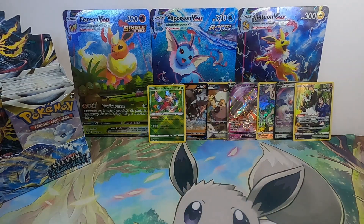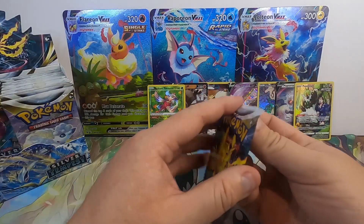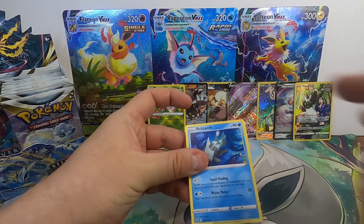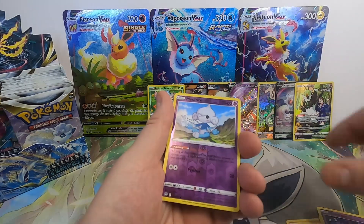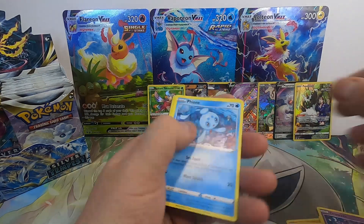Pretty solid start here, not complaining at all. Paying for that 14-15-16 range. Relicanth, Hawlucha, Rufflet, Vulpix, Drowzee, Meditite Reverse into a Fione non-holo.